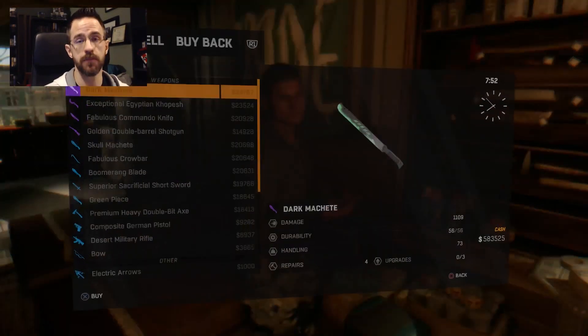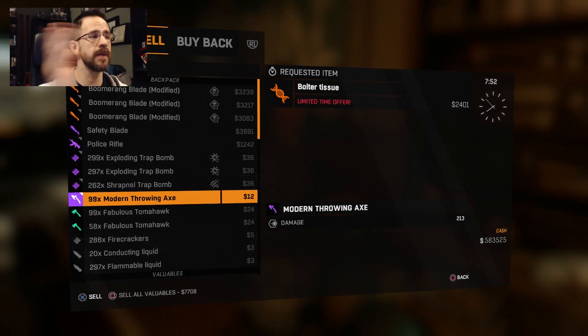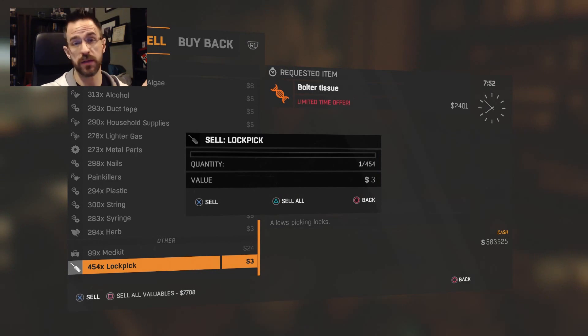What you do first is go talk to the merchant, go over to sell, and go down to whatever item you have a lot of. Right now I have a buttload of lockpicks. So you click X, or on the Xbox you click A to sell, and then stop right there.